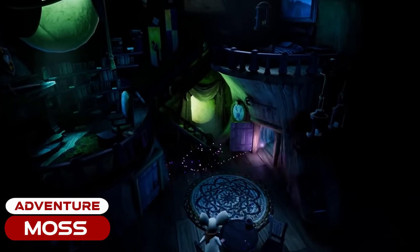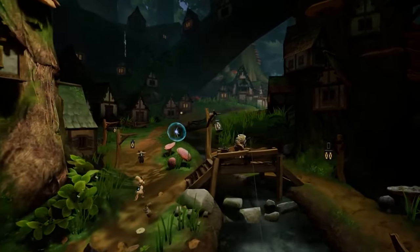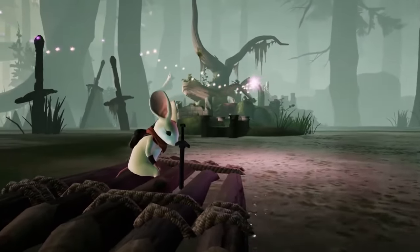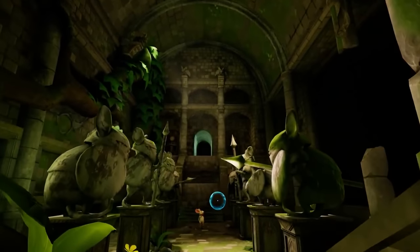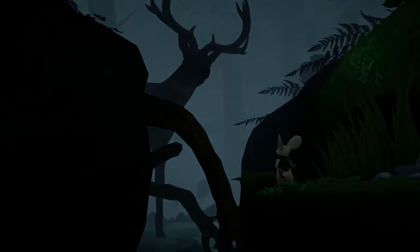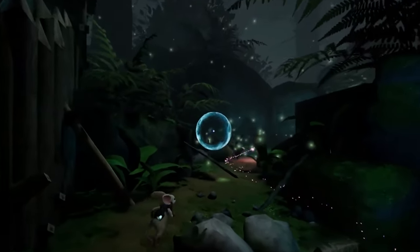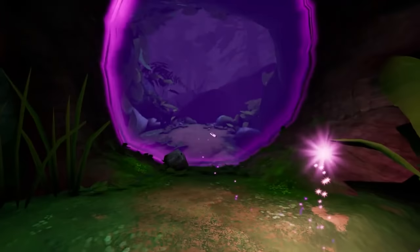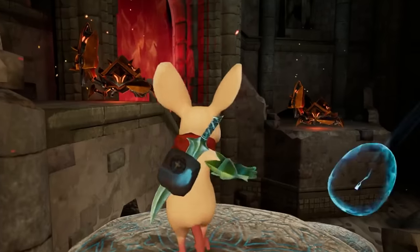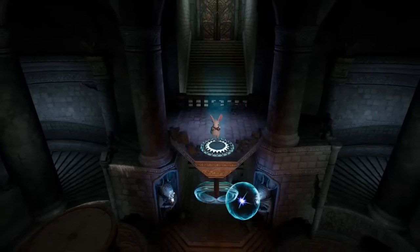Moss. As a story-driven experience that plays absolutely beautifully while sitting down, this one should make your favorites list pretty much instantly, because the storytelling is absolutely superb. The game offers a great balance of puzzles and light combat scenes where you'll be helping out the tiny heroine named Quill to save her uncle. You'll be transported into the rodent-sized diorama world as the reader, a powerful force that helps Quill navigate her environment and overcome obstacles. The visual and sound design in Moss are among the best out there, and the 3D audio and on-screen animations sync up in just a magical experience. Everything about this game is delightful and it's surely a top-seated experience.